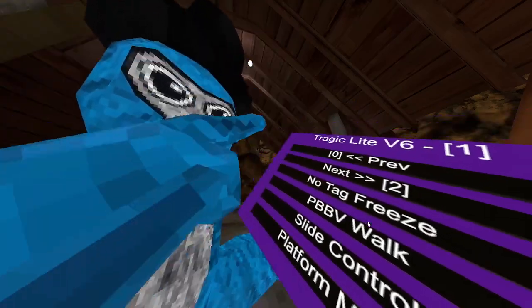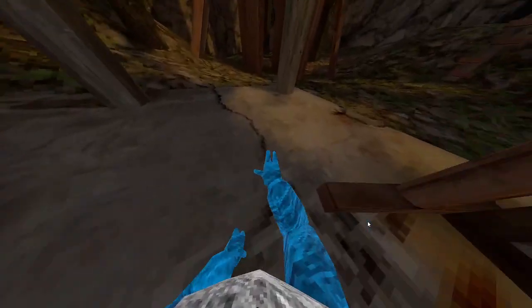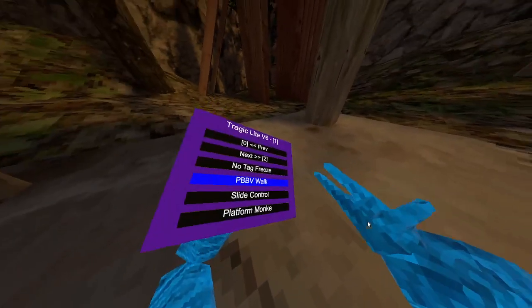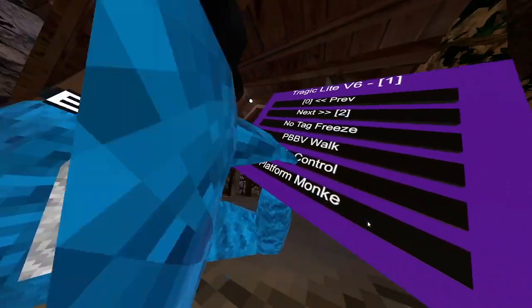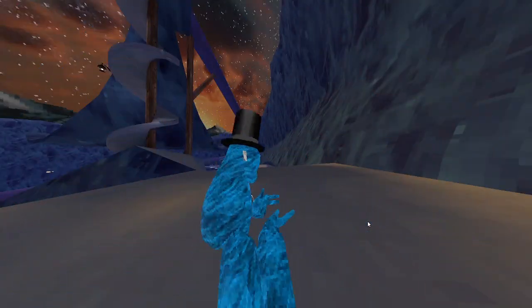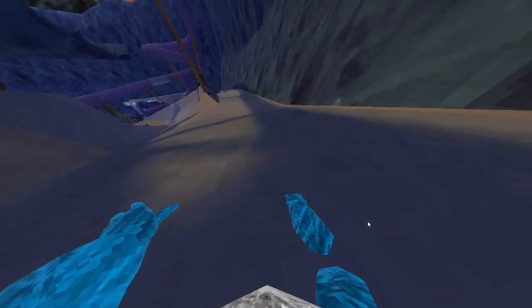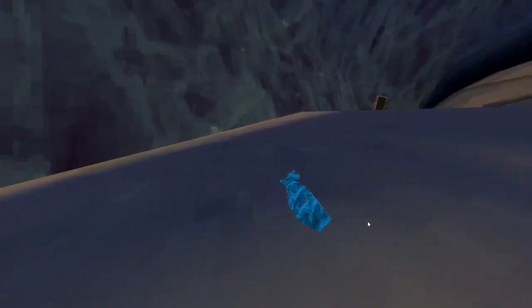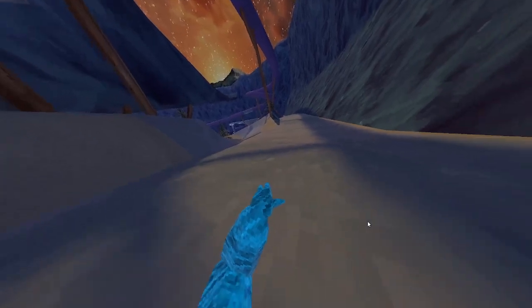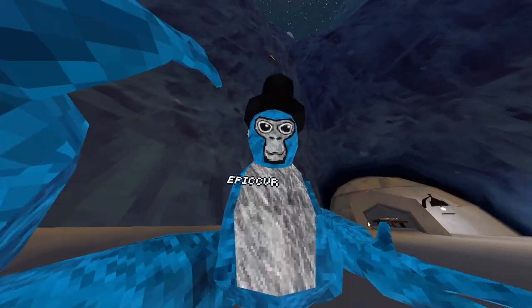Next one is no-tag freeze — it's on by default. Next one is PVP walk. Then tag freeze slide control — let's go to Mountains for this. Okay, we're in Mountains now. Slide control is interesting and you can even go backwards. It's pretty good but it's very obvious and everyone will report you if they catch you using it.